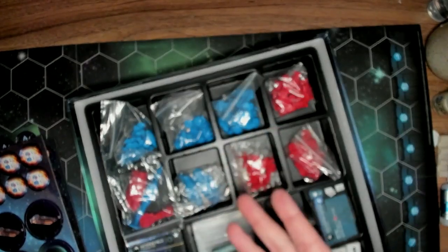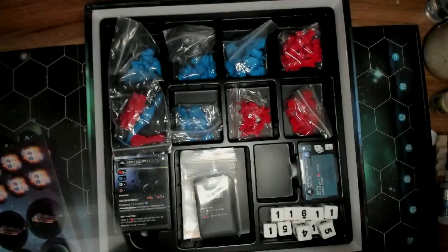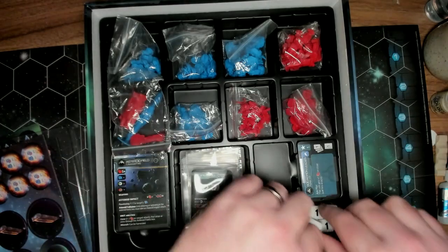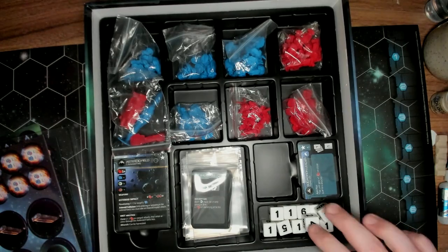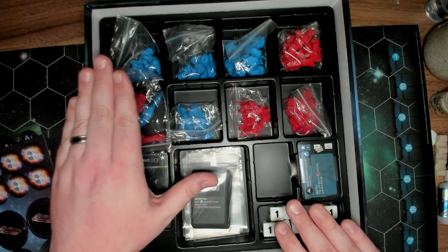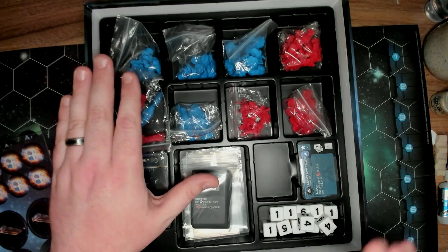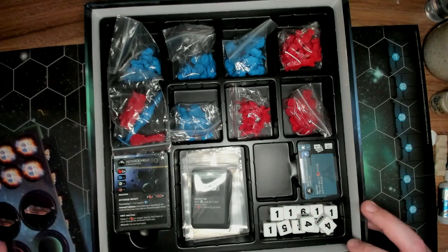We'll pop this nice plastic lid off — and this is what I'm talking about when I say Modiphius makes games so well. Nice plastic organizer to keep all your pieces in, everything wrapped up. There's a huge stack of baggies. You get all the dice you need — 12 dice. I read through the rulebook and have yet to see a situation where you need more than 12. There might be an edge case needing 13 or 14, but 12 covers the overwhelming majority of what you need.